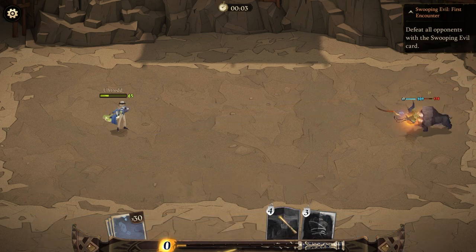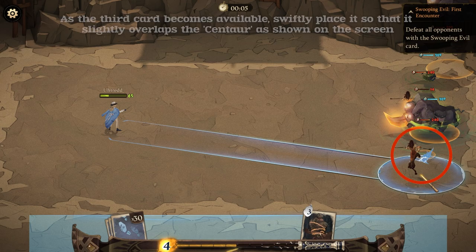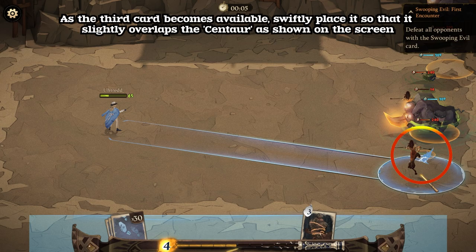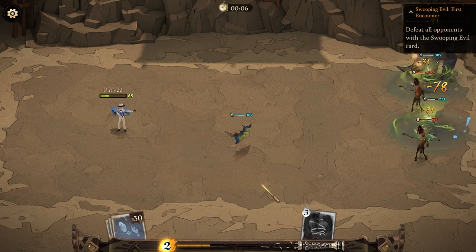As the third card becomes available, swiftly place the Swooping Evil so that it slightly overlaps the centaur, as shown on the screen.